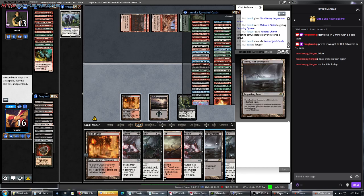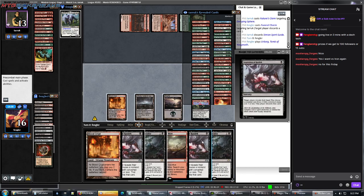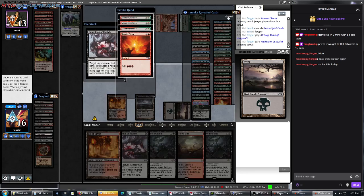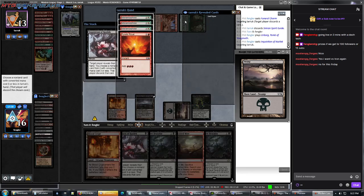End step, we're going to use this Funeral Charm and make him discard a card because we want to get cards out of his hand right now. Discard Simian Spirit Guide. She played Urborg — Inquisition and Brutality.